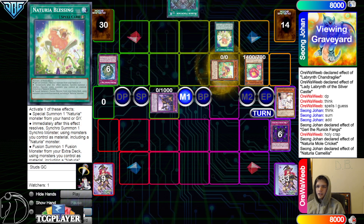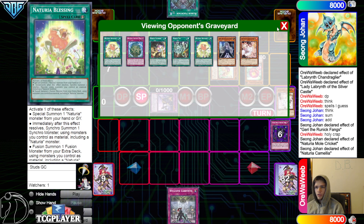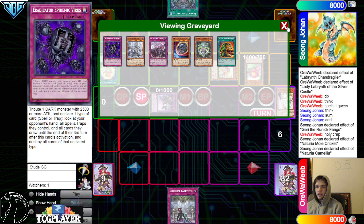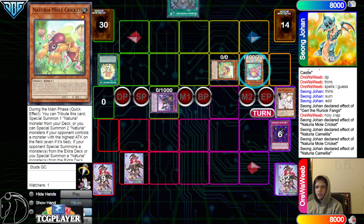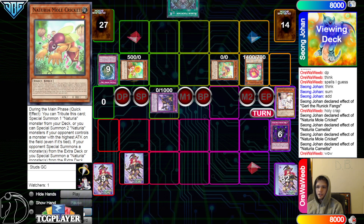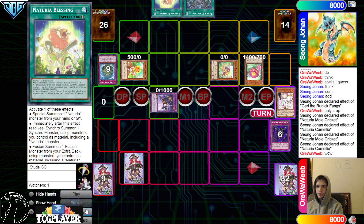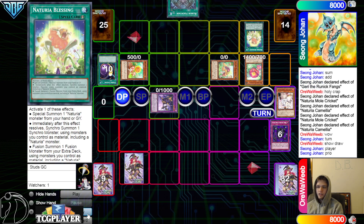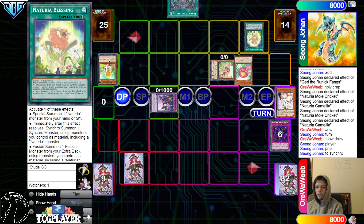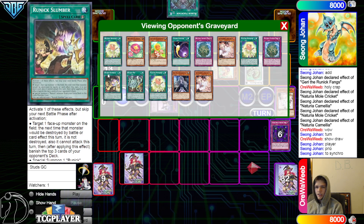Activate Blessing, summon out Mole Cricket, pass. Draw Welcome Labyrinth. Set Welcome Labyrinth. Main phase effect — mill for cost, mill Ash and Sacred Tree, bring out Sunflower. Sacred Tree go search the Cheerio Blessing — draw, then discard it. Activate the Cheerio Blessing, use the effect of synchro, go into Cheerio Barkion — and they said that's fine.